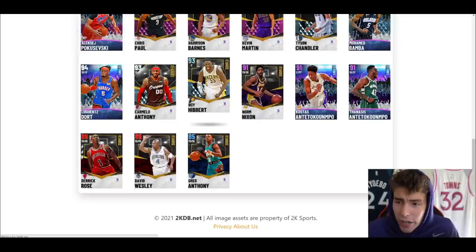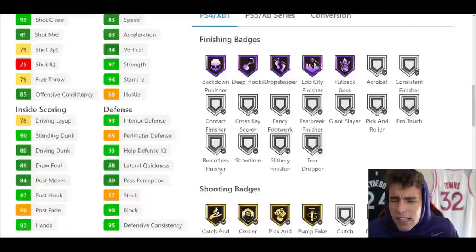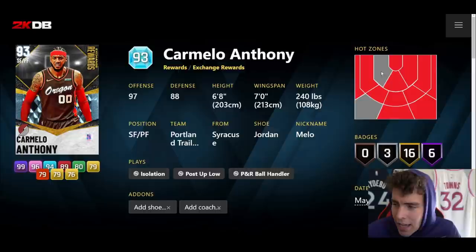Roy Hibbert is another Season 7 reward card. Seven-foot-two, seven-six wingspan, hot spots from the corner only, only 27 total badges — 17 Hall of Fame, 10 on gold, 79 three ball, 80 driving dunk. This card is absolute garbage. Unless he has base 98 like Brook Lopez, the dude stinks. Please do me a favor and never use diamond Roy Hibbert ever.